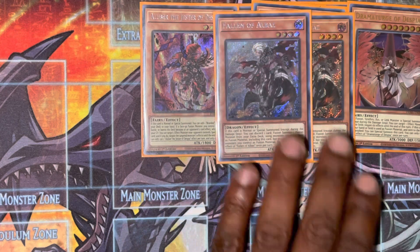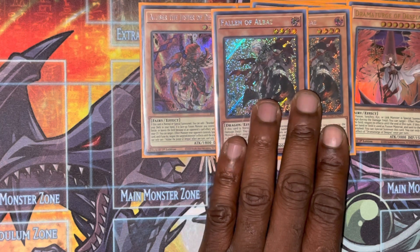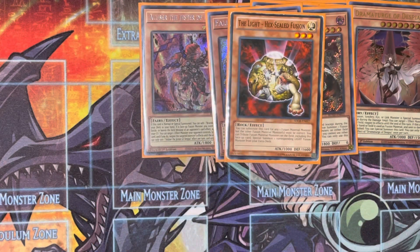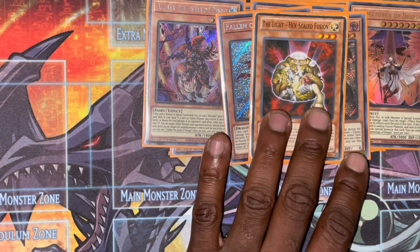If you use Dramaturge as a material he'll pretty much bring himself back as a negate. Two of the Albas cards — this card is actually very important because you need it to resolve the new fusion spell, the Shadal fusion card, the Despia fusion. One Light Hexio fusion for Dragoon plays — this card is really good, it's essentially whatever you need it to be.